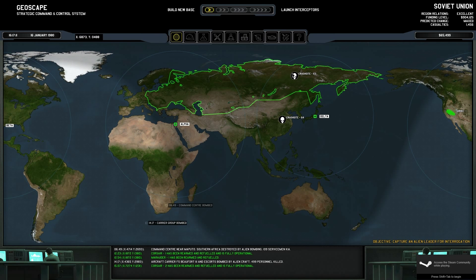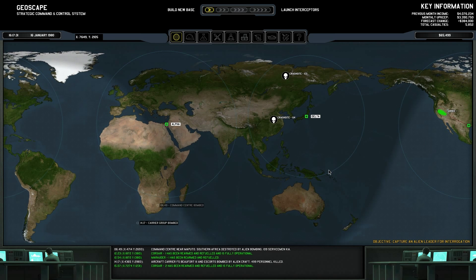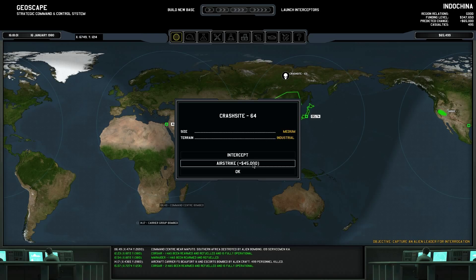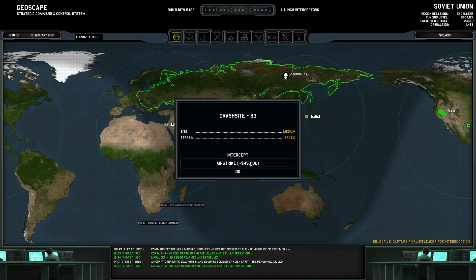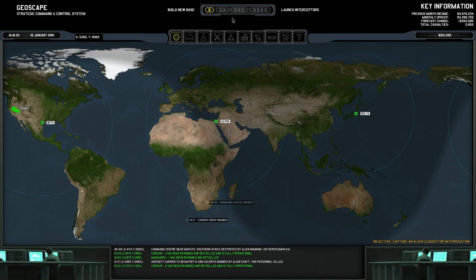So right now I've got a couple crash sites around Delta here. I'm actually wondering if I should even borrow Hany's, but you know what, we're just gonna actually just blow these guys up. I'm not gonna deal with this stuff. We're just gonna blow them up and then I'll continue on.